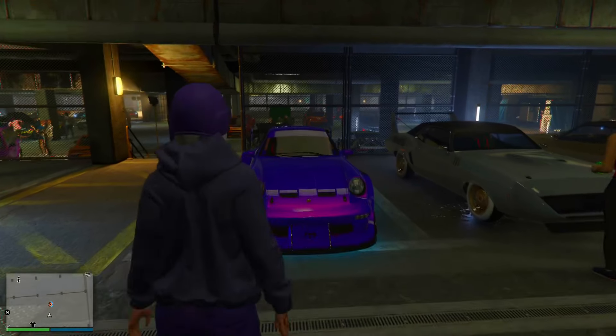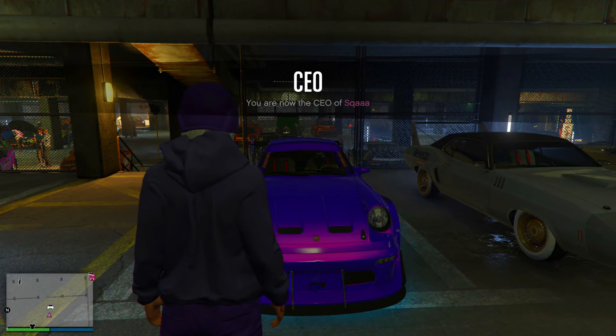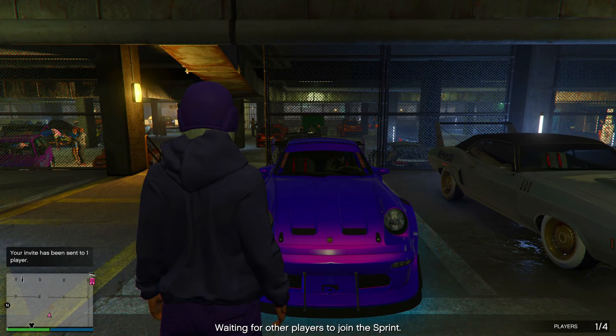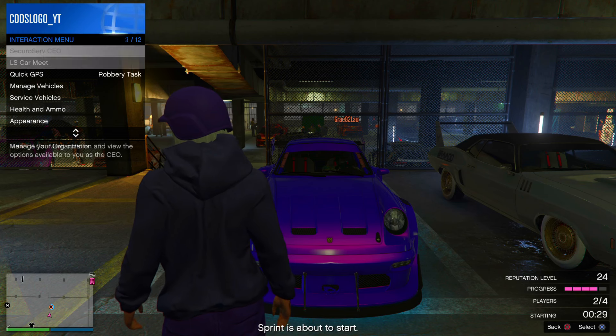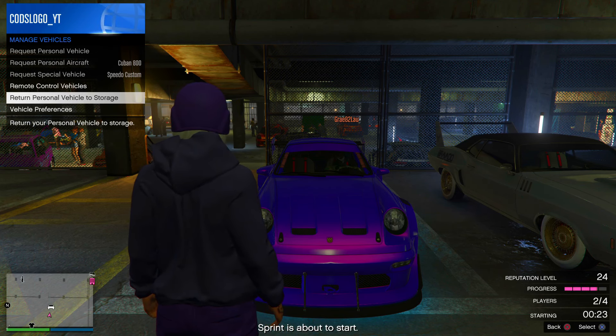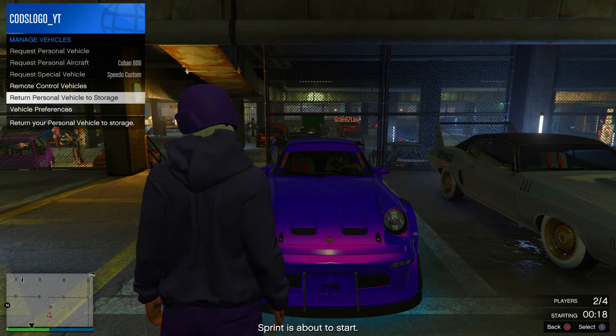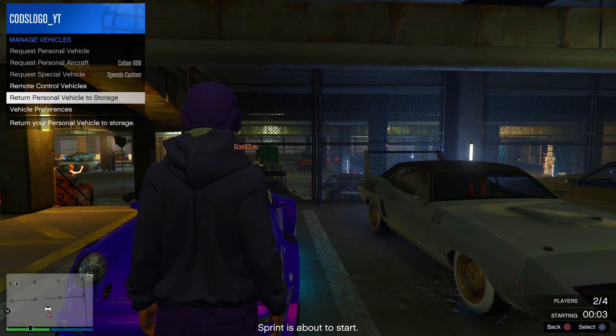First of all, make your way inside LS Car Meet. You need to have a vehicle with either Benny's or F1 wheels on it inside LS Car Meet. You then want to get your friend to get into your personal vehicle. They also need to have their car in LS Car Meet as well.